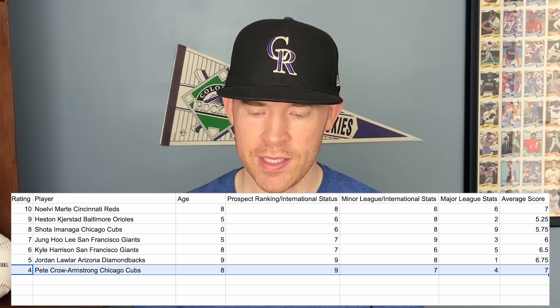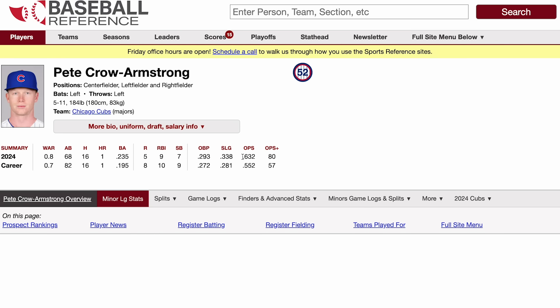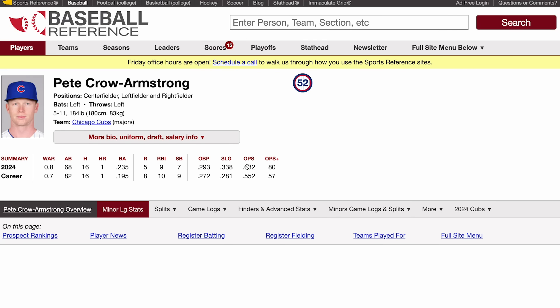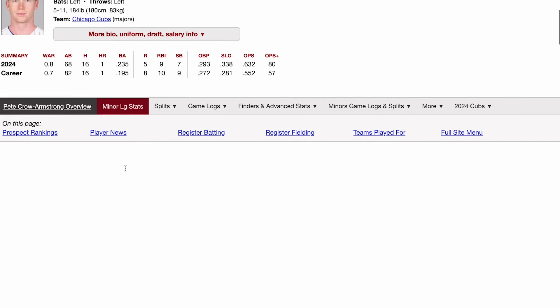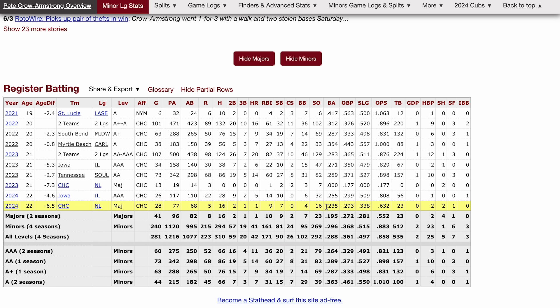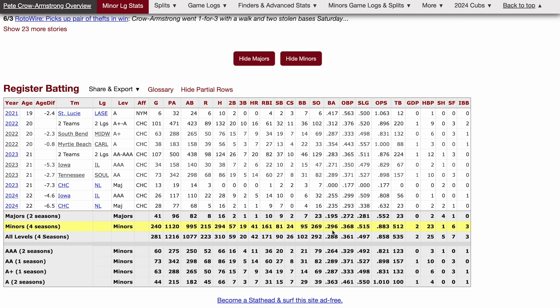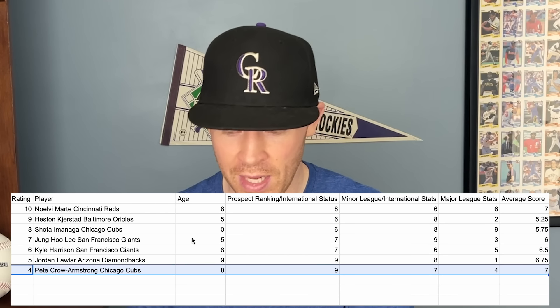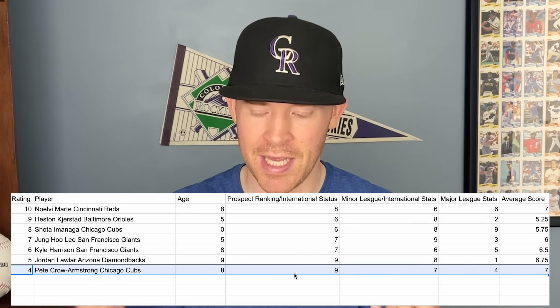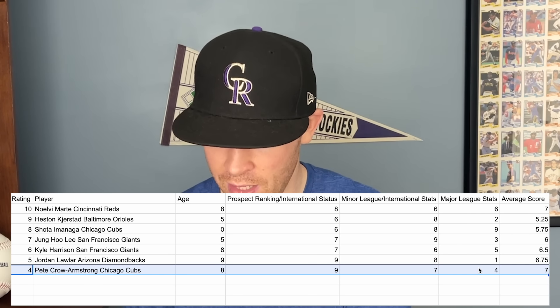At number 4 we have Pete Crow-Armstrong. He was initially blocked by Cody Bellinger, but he's with the big league club now and playing well — 0.8 WAR, though I believe that's defense-heavy. He has an 80 OPS+ and .632 OPS, with one home run and a .235 average. According to all major publications, he's a top 16 to 20 prospect. Scrolling through his minor league stats, he has an .883 OPS and .296 batting average with plus defense in the outfield. I gave him an eight for age since he's 22, and his overall score is seven.